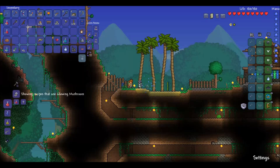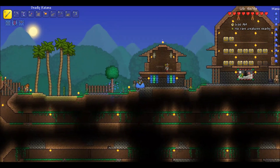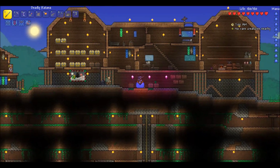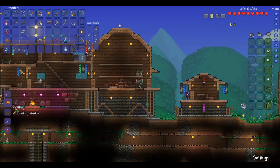When it says 'bottle' down here, I guess that means you need a bottle to stand next to, not one in your inventory. So I only need 30 lesser healing potions, 15 glowing mushrooms, and one bottle. Off to the crafting area of the center building. Here we go — bottle. Now here it is: 15 healing potions for 100 life.